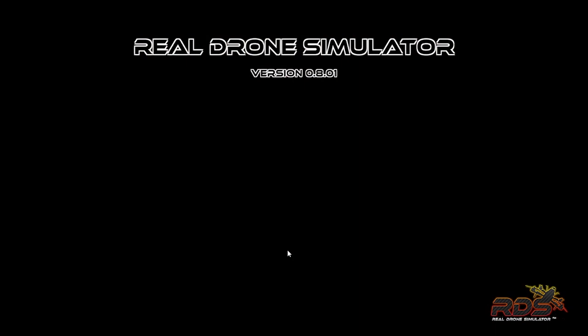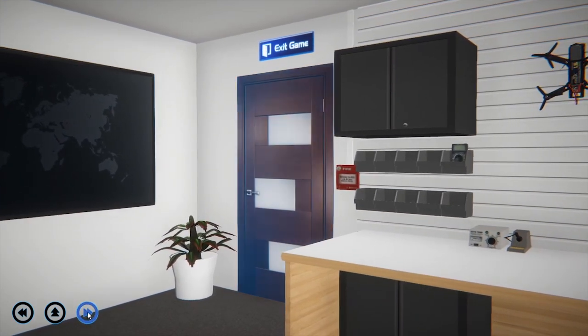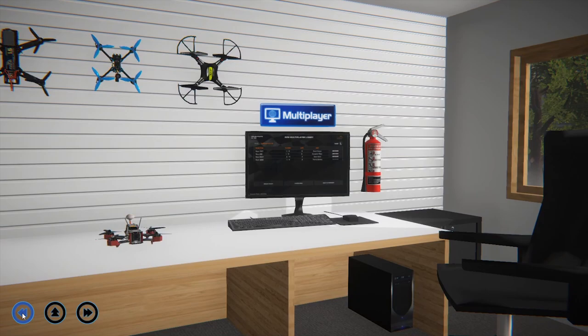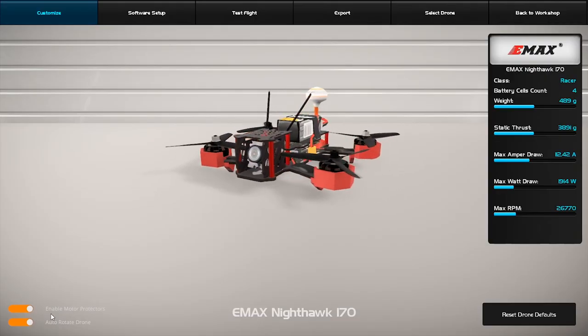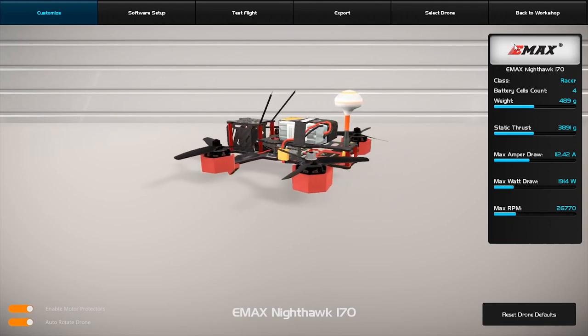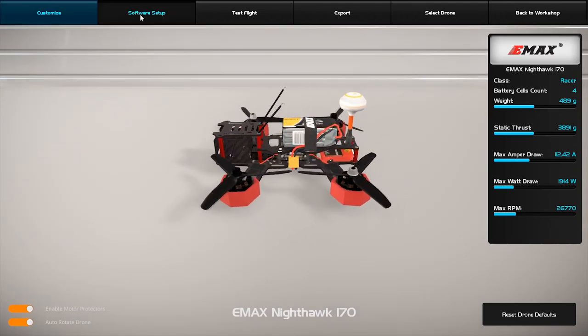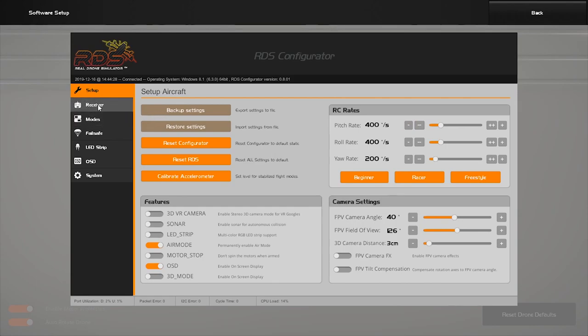Okay, here we go with Real Drone Simulator. The user interface is a little confusing — almost looks like you're controlling an old DVD player, not very user friendly at all. The workbench is enjoyable though — you've got a bunch of different quads to choose from, and another Betaflight-inspired screen. I wasn't able to figure out how to set auxiliary channels for reset, so I don't believe you can do that. Keep in mind this simulator is still a work in progress and it's an early release that's free to fly right now.